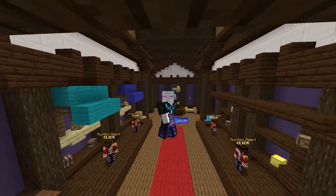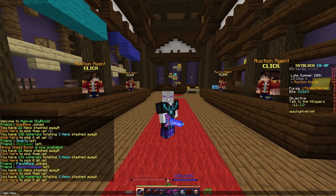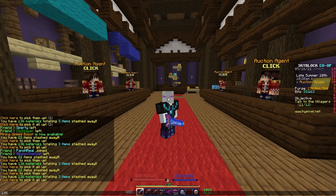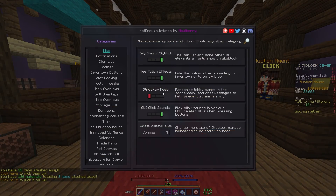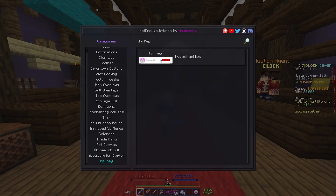The first thing you're going to need to do is type /api new. It'll give you a string of characters in chat — you can do Ctrl+A, Ctrl+C, or it might copy automatically. Then go into /neu settings, scroll all the way down to API key, and paste it in. Your API key goes right there.